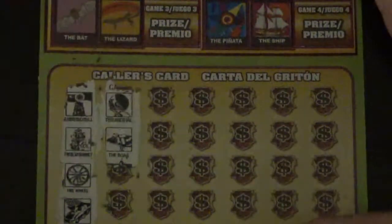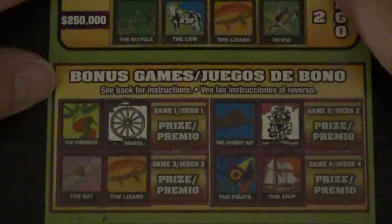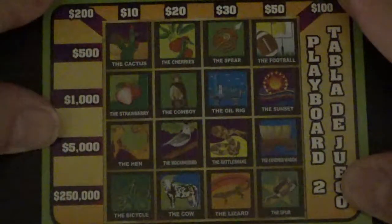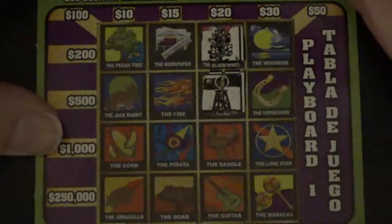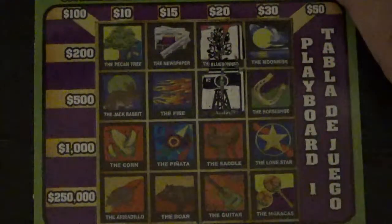We're going to slide it back down and get our next two symbols: the cardinal or the boar. Cardinal or boar — nothing on the bonus boards. Cardinal — I don't see a cardinal and I don't see the boar. Slide on up to the top board: cardinal or boar, and we have a boar.